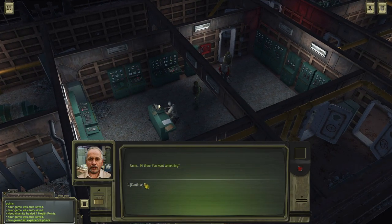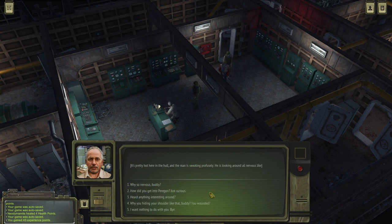Enough of Hexagon — let's talk about something else. What you're selling? Precious goods? I bet this jar of cucumbers is really bloody precious. Okay, but that's not the guy — maybe it's below deck. Is this guy new? I don't remember him being here before. Hi there — you want something? It's pretty hot and the man is sweating, looking around all nervous. What is so nervous, buddy? How did you get into Paragon? Why are you hiding your shoulder like that, buddy — are you wounded?